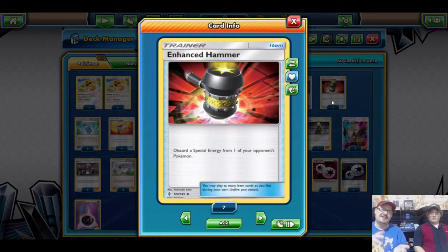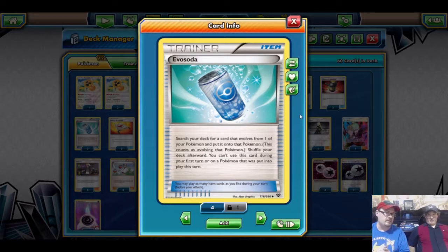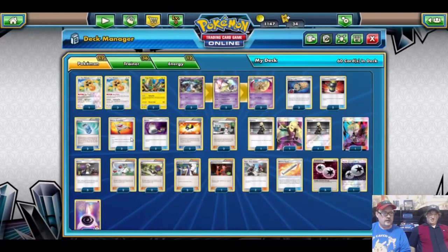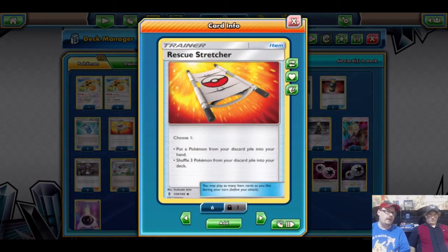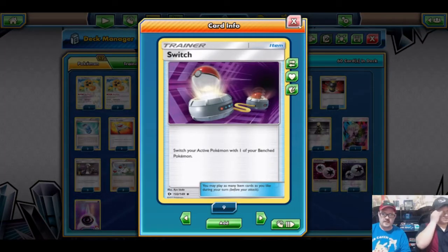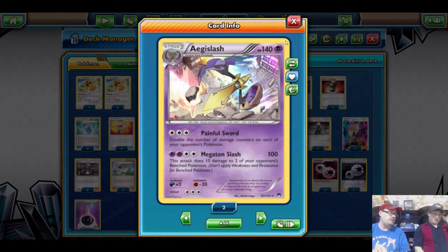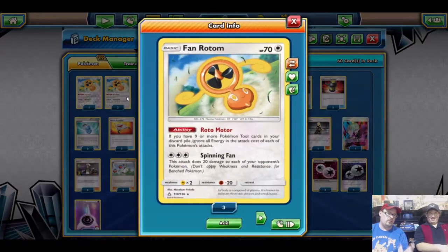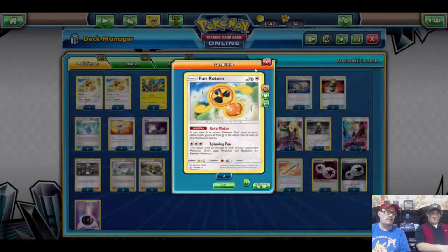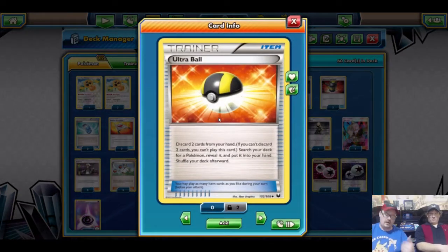We run two Enhanced Hammer because special energy is really heavy in the format right now — Strong Energy, Counter Energy, Prism Energy, Unit Energies are all seeing play — and this will slow them down. We run three Evo Soda to get Aegislash out as soon as possible. We run two Pokemon Stretcher to get back a Koko or a Phantom to keep Aegislash alive longer. Two Switch to get Aegislash out since it has a three retreat cost, while Koko and Fan Rotom both have free retreat.